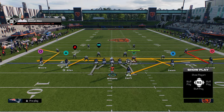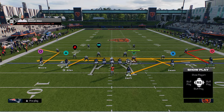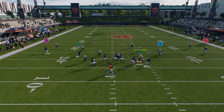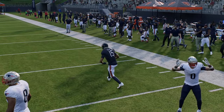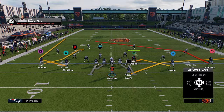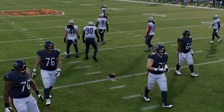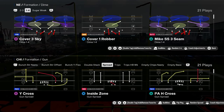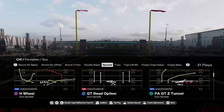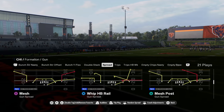They do have this mesh play with sharp outside corner routes. The problem is because they're so far out there, you almost can't throw them that well — I need them to be more inside. But you do have that sharp cutting post. The spread in the Bears playbook is very similar to the spread in the air raid playbook — it's more of an air raid offense. This RPO slot slide is insane.